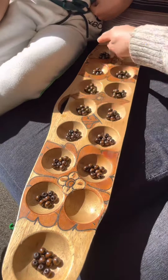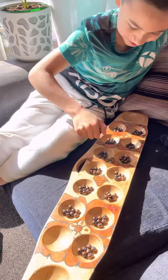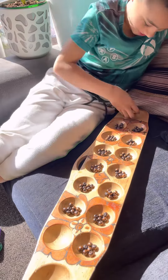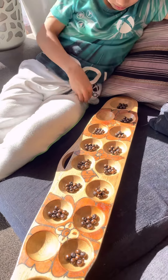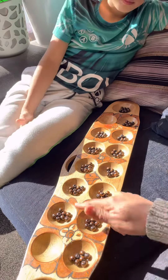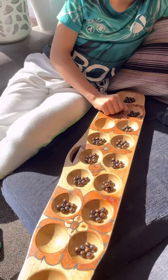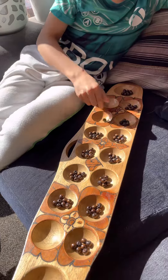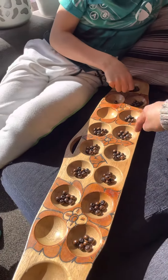You have to keep going until you end up on an empty hole. Now you can choose whatever you want, but only on your side. You have to put one at a time starting from the next hole, then move around here.